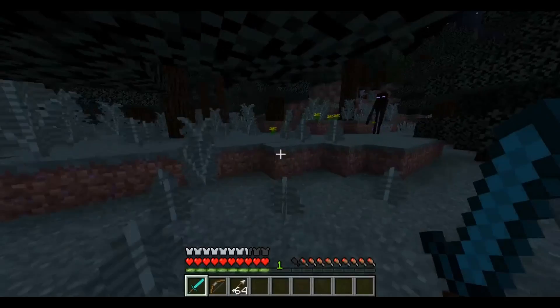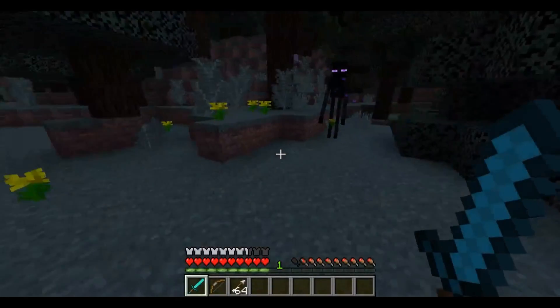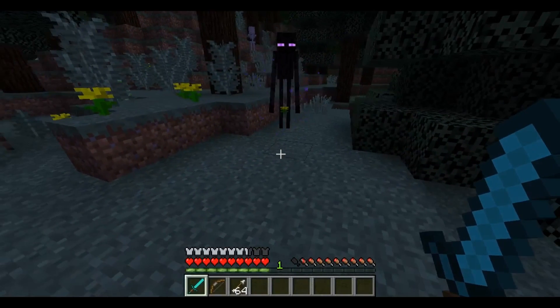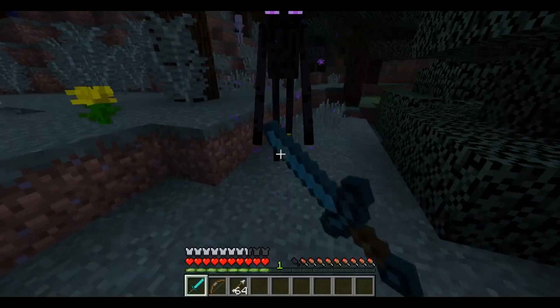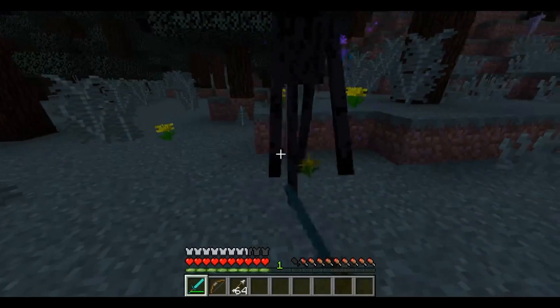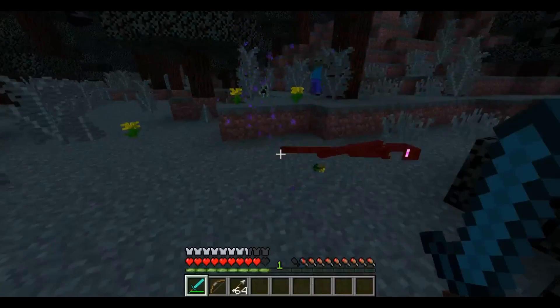In Minecraft there are many fighting techniques you need to know. When fighting endermen, do not look straight at them — if you look at them, they will get angry. If you hit their feet, they will not teleport away, but they will get mad at you. Just keep hitting their feet and they will die.